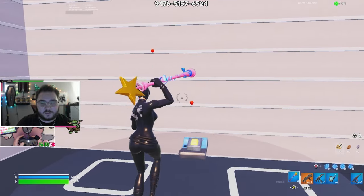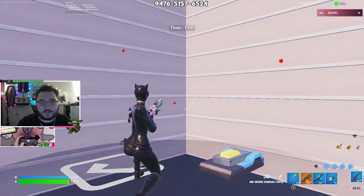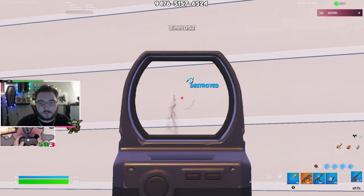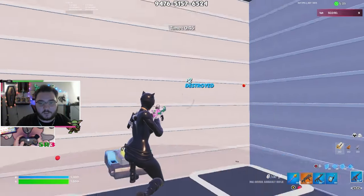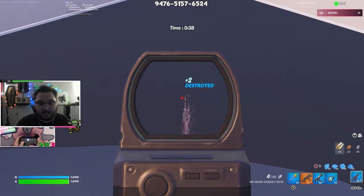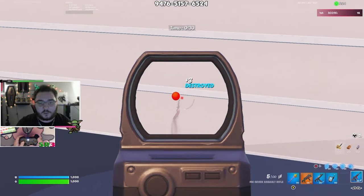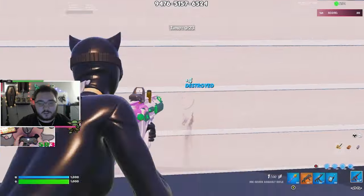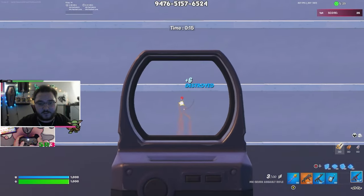The aim trainer — this is what all controller players need, because we're all nothing without aim assist. You can do faster speed where these things go flying around, or you can do a time challenge which is a minute long and you get the score going. The only thing I will say about this map is it's not too controller friendly because you don't really get aim assist on these little circles — but practicing without aim assist can be good. Especially for something like this — it helps for long range aim like crazy. Really, really good tech.